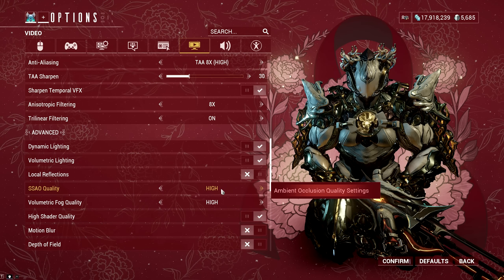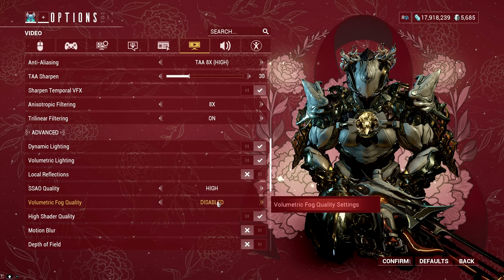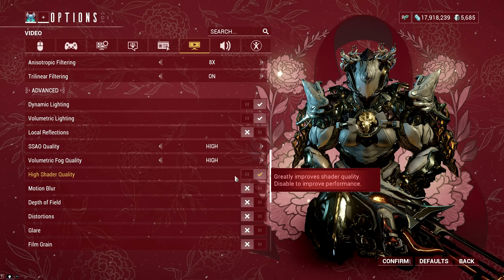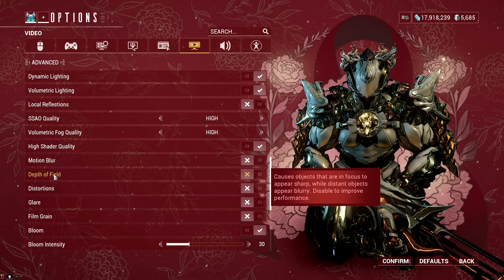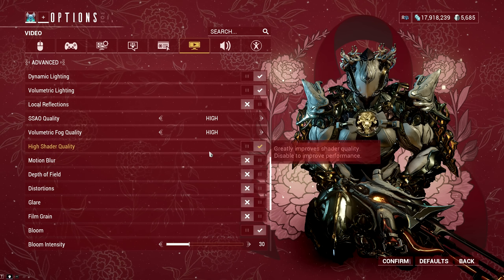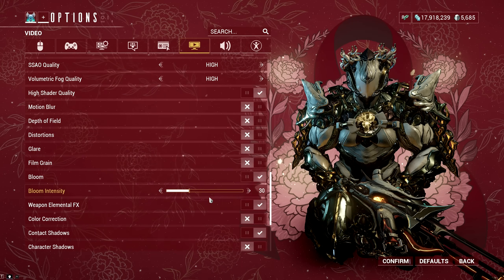For Ambient Occlusion, I set it to the highest value. For Volumetric Fog Quality, it depends on whether you want to see those fog visual effects often seen in Whispers in the Walls. Moving on, turn off Motion Blur, Distortions, Glare, and Depth of Field. Motion blur and depth of field make your game blurry, especially while recording. Distortions and glare don't help visual clarity either, as they cause unwanted effects that make your game look like it's throwing random crayons on your screen.